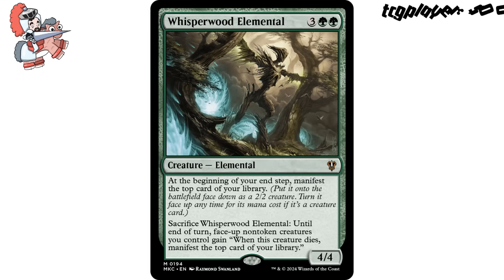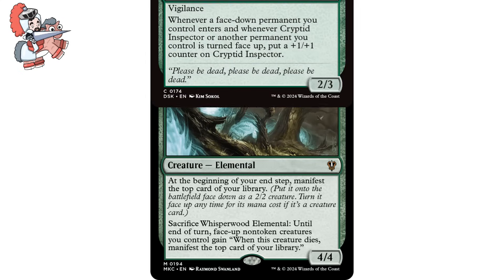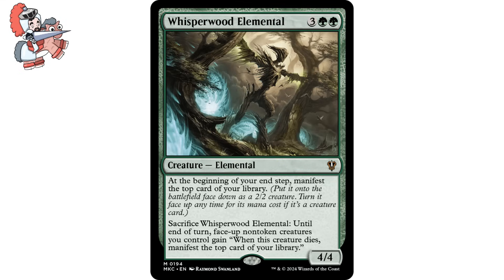At the beginning of your end step, manifest the top card of your library — put it onto the battlefield face down as a 2/2 creature, turn it face up any time for its mana cost if it's a creature card. And you can sacrifice Whisperwood Elemental: until end of turn, face-up non-token creatures you control gain 'when this creature dies, manifest the top card of your library.' It's a 4/4. There has never been a better year to be a face-down Magic card than 2024. Between MKM and Duskmourne, we've received so much support for the face-down/face-up strategy. In these kinds of builds, this card is a straight-up value piece, netting you an extra manifest trigger on your end step. And if an opponent tries to board wipe, you can sack this and recover much faster than your adversaries.